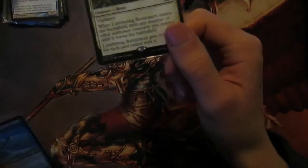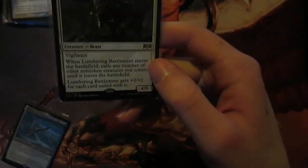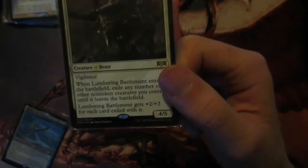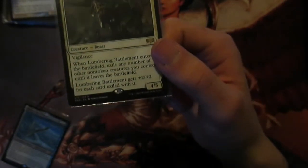Then these two exile effects - this one exiles any number of creatures you want and puts them underneath it. So this can be board wipe protection: you can put five creatures underneath here and then when you board wipe you can take all those creatures back, use all their ETBs, and then this can just be a large threat on its own. Even with just two creatures exiled it's an 8/8 - sorry, a 9/9.